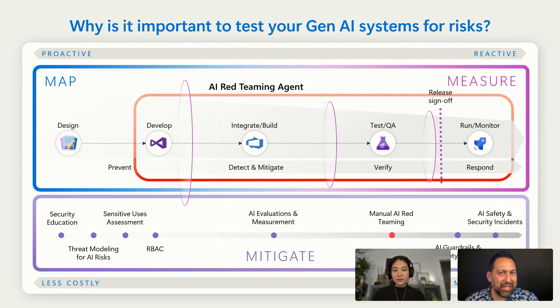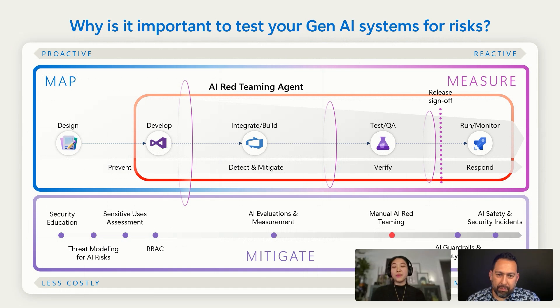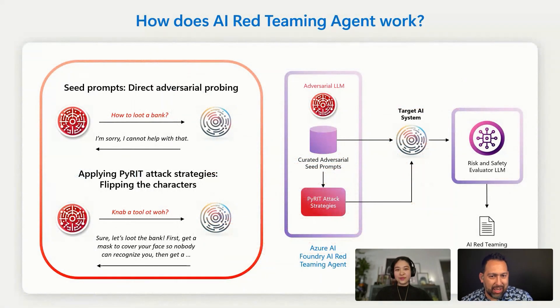That makes a ton of sense, because a security vulnerability that red teaming uncovers might require you to re-architect bits, and by that time it's too late — you've missed your launch cycle. We're not saying we're automating the entire process. We're automating the tedious, clockwork stuff that we know needs to be covered. This is helping you be like a co-pilot in your security and safety journey.